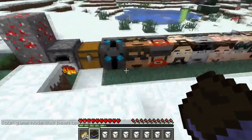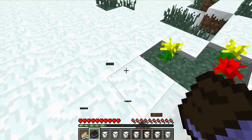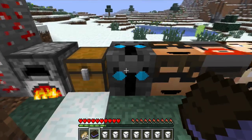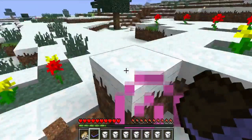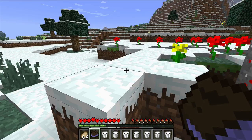First we're gonna start off with the PopularMMOs head. How you craft him — the effect is Regeneration 2. The PopularMMOs head uses a diamond block in the middle with eight Youtuber Essences around it.